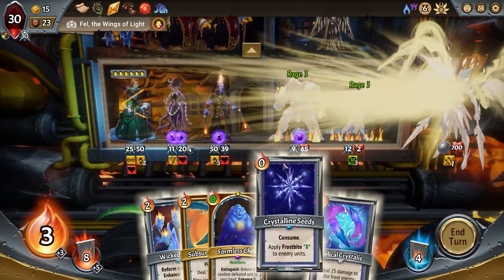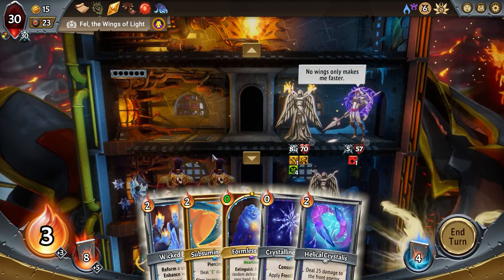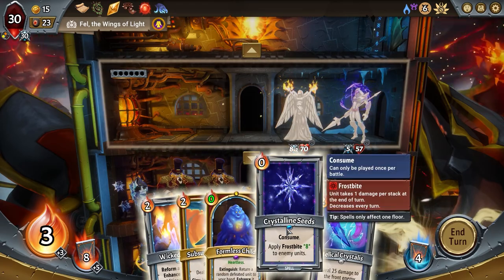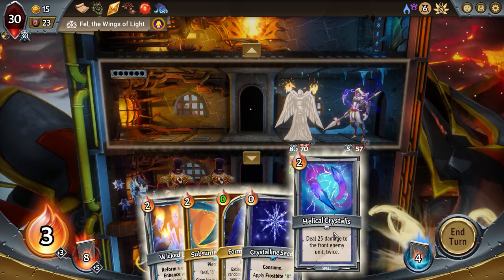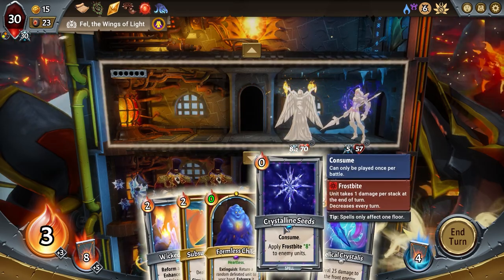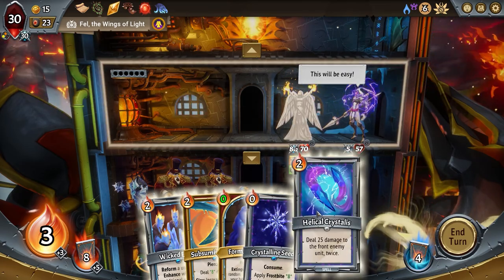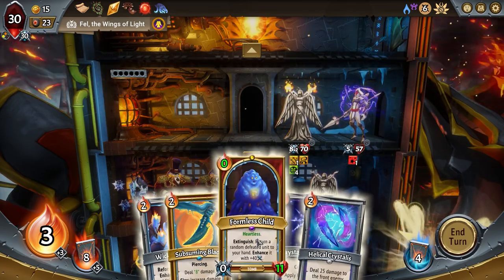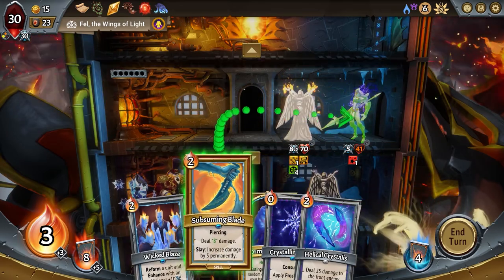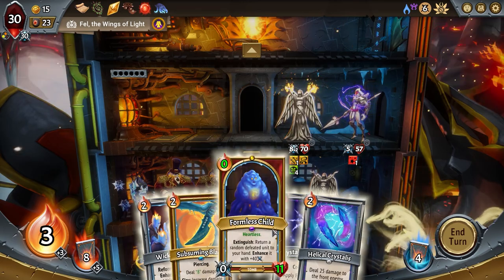Somebody made it to the third floor with a lot of health — that's two swings but still. It's a shame — like if it can bust through this guy with eight damage, that'd be painful. Oh, it takes two damage from the next spell. This will be 16 damage there, bringing it down to 41 — still two hits though, not gonna make a difference unless...